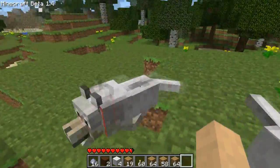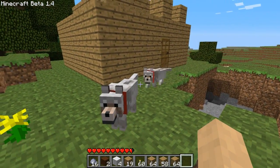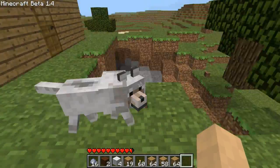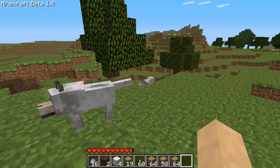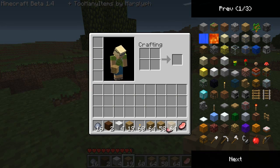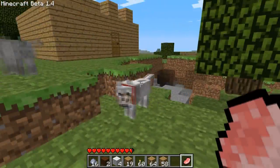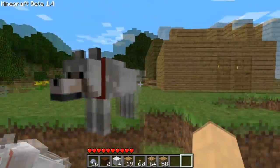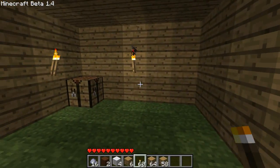You can indicate how much health a wolf has depending on how high their tail is. See how this one's tail is completely level with its body, whereas the other one is raised slightly. I'm going to give you some food to heal you — there we go. See how its tail is now back up in the air? That's the health indicator. You can also right-click to make them sit down.